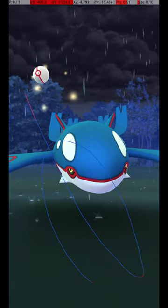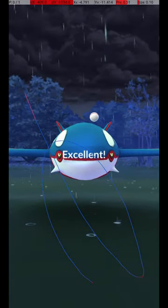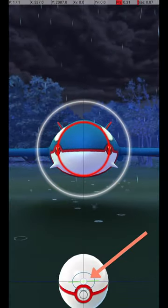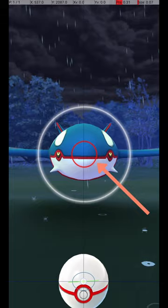Kyogre is caught in raids, and it attacks and dodges frequently. To avoid wasting Pokéballs, use the Circle Lock technique. Do this by holding down a finger on the Pokéball until the Catch Circle reaches the size required for an Excellent Throw.